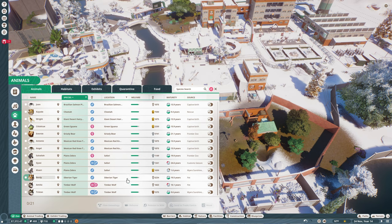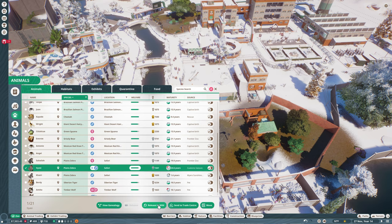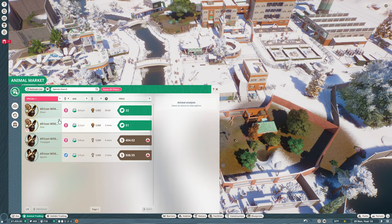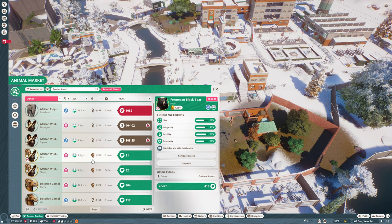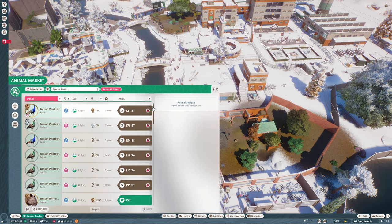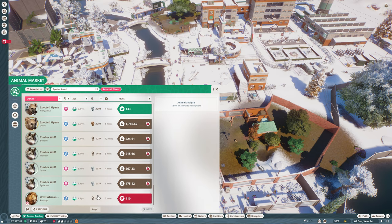The tiger is in good shape. Safari, we have lots happy. Can we get rid of the wild or get a new male? Let's check the animal market. Zebra - nothing available. We're not going to do that then. I guess we can only get one orangutan too. The tiger, Timberwolf - I guess that's it.